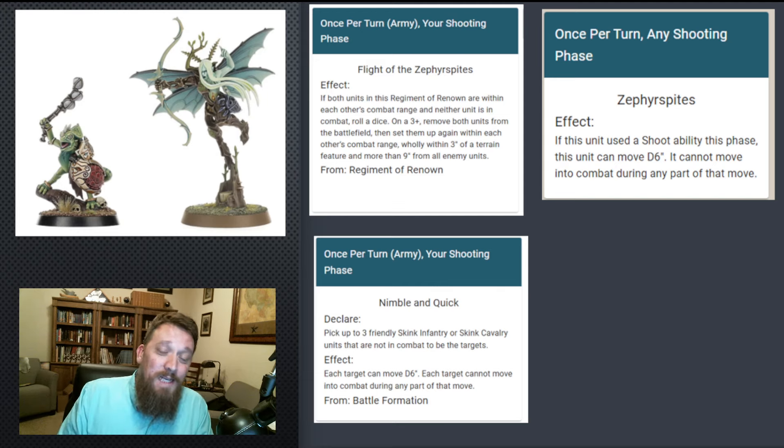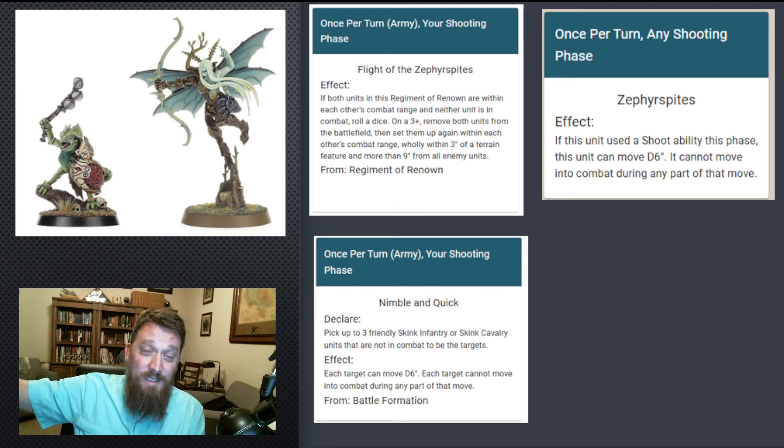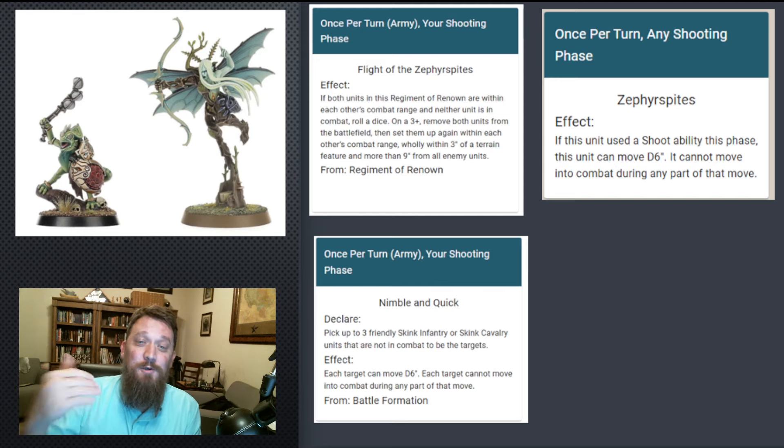On the warscroll for the Gossamid Archers, they have another ability in the shooting phase: if this unit uses the shoot ability this phase, this unit can move D6 inches, but cannot move into combat during any part of that move. So we're stacking another movement ability onto these things. They can shoot, then teleport and move after that teleport, or if you don't get the teleport you can still move D6 — just so many different combinations.